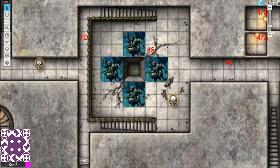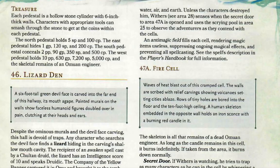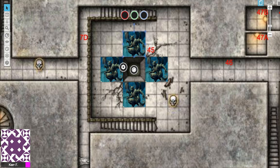My characters figured out the trap pretty quickly and placed money in each of the piggy banks. I misread the book and made the gargoyles turn to dust as soon as the money went in — a mistake, because my party then looted the contents. Inside the pedestals: the north holds 5 silver and 100 copper; the east has 1 gold, 120 silver, and 200 copper; the south has 2 platinum, 90 gold, 350 silver, and 500 copper; and the west holds 10 platinum, 630 gold, 7,200 silver, 5,000 copper, and the skeletal remains of an Omuian engineer. My party became immensely rich.